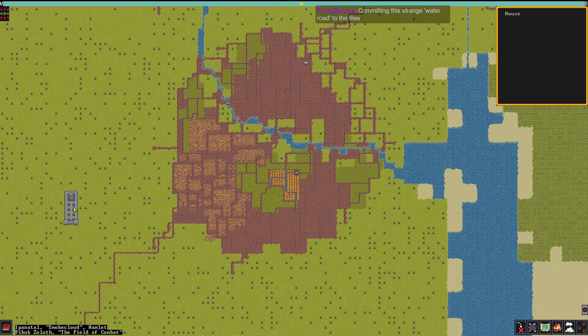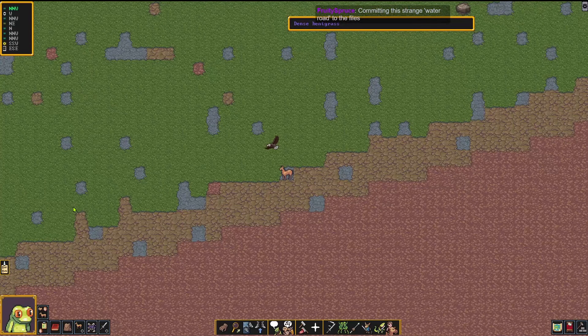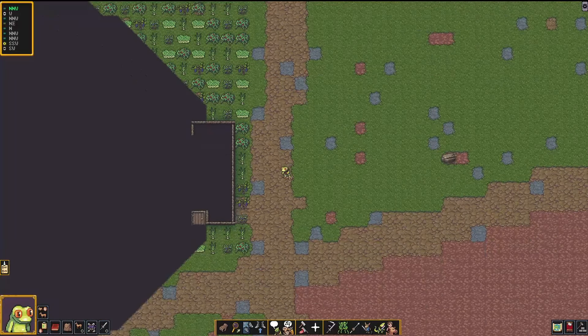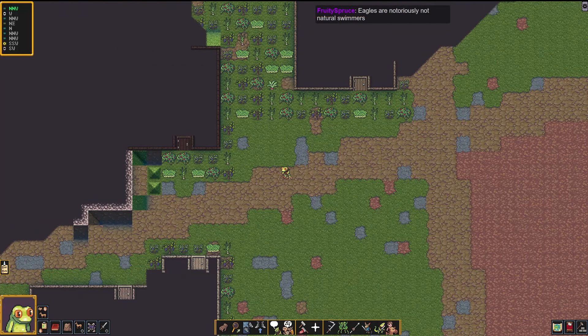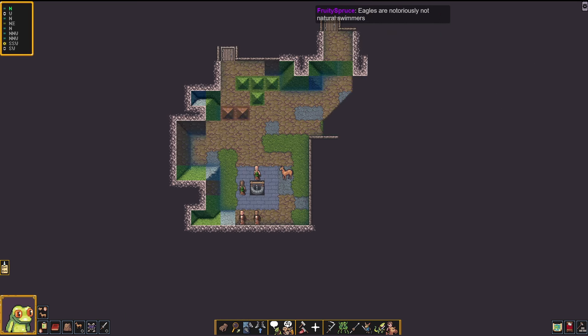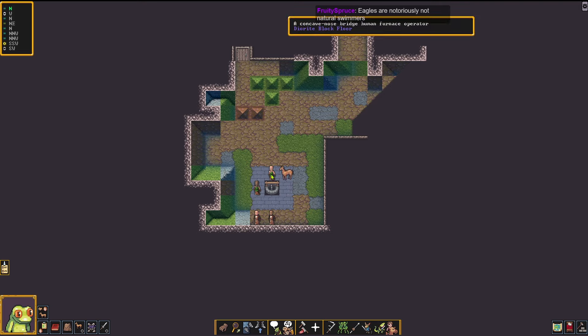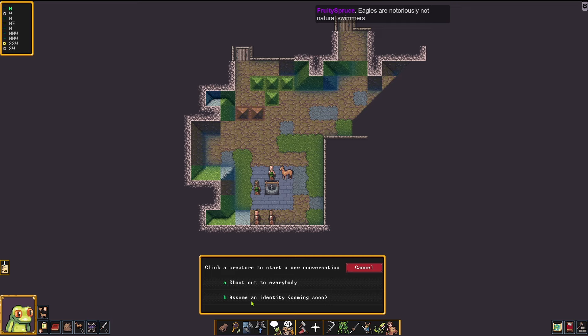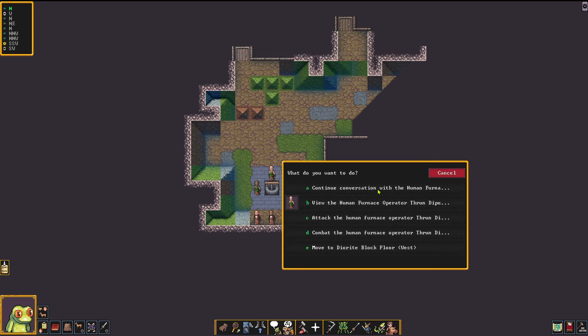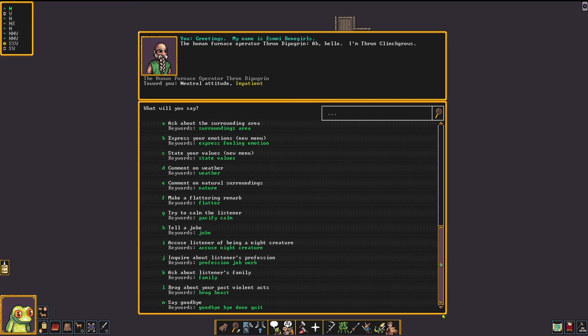We've gone south and found a new town. There are plants overgrown out in front of everything. What race are you all? Human furnace operator — good to meet you. I guess we can figure out more talking stuff. We can click a guy to talk, greet them, and then right-click to continue conversation and pick from a number of different options. Very rich conversation menu.